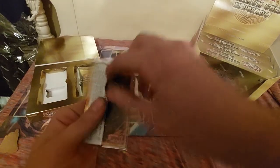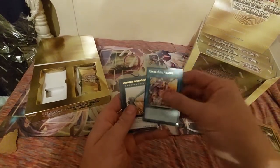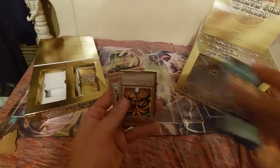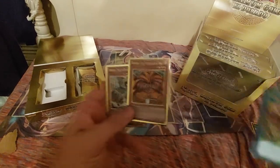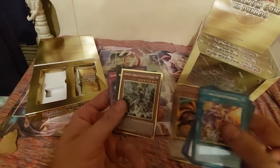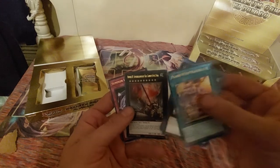Reminds me of my Imperm and my Droplets. We got Prank Kids Pranks, Gustav Max, Code Talker. We were just talking about Exodia — and we pulled it! Oh my God, what the heck?! Just look at how pretty that one is. And then we got another new one — Tempest, Dragon Ruler of Storms. It's crazy.